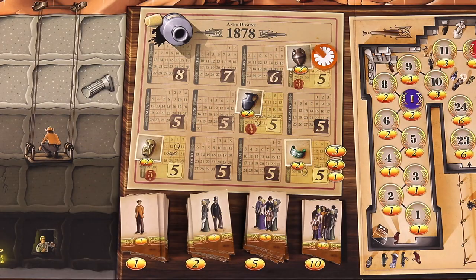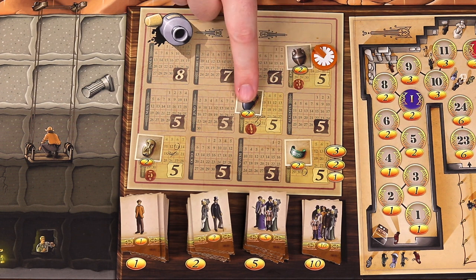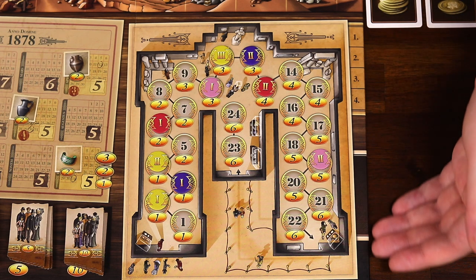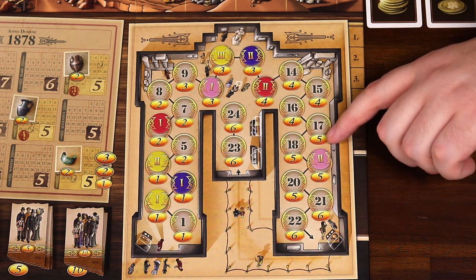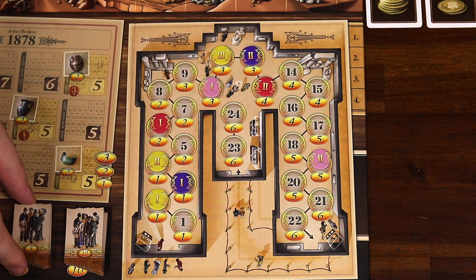There are four rounds in the game that will have an evaluation phase — the fourth, seventh, ninth, and final round. The evaluations are when your exhibited artifacts will gain you points in the form of more admission tickets. On other rounds, you simply skip evaluation and go straight to the end of the round. The first part of evaluation is collecting admission tickets based on your exhibits in the museum — the number beneath your museum markers is the number of victory points you earn. For example, the yellow player might get 3, 1, and 1 point for 5 total points.